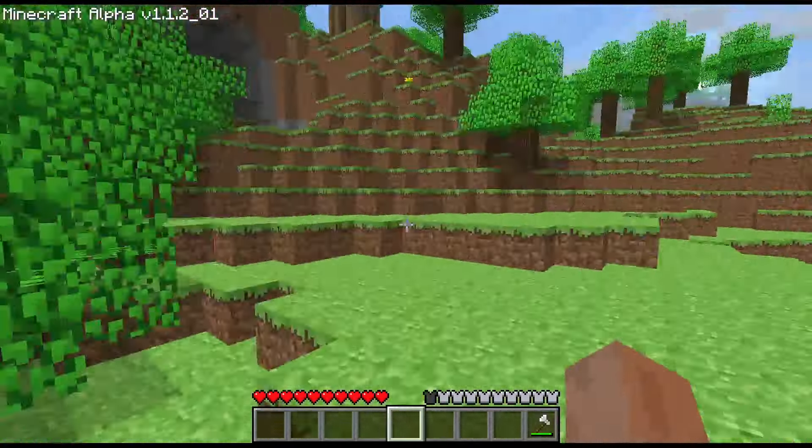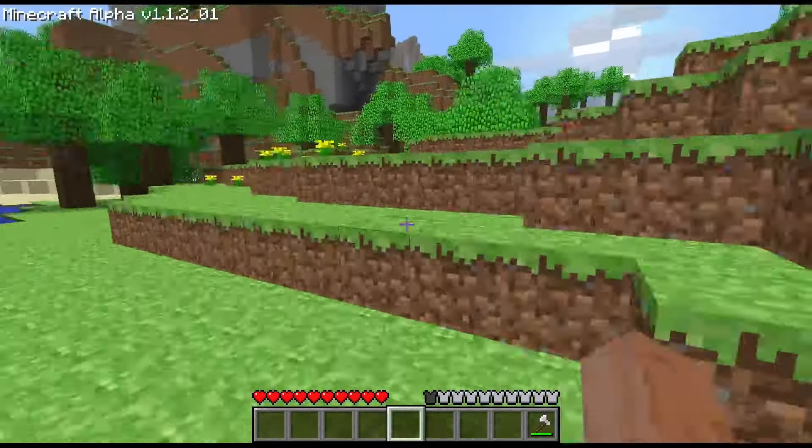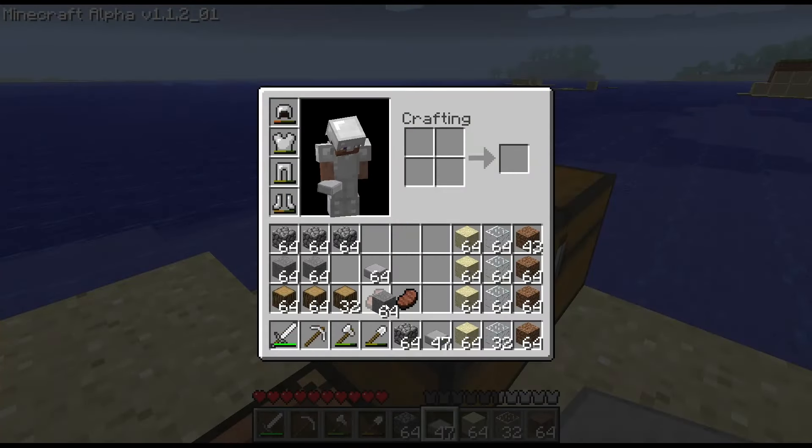Now that that part is over, and since sprinting isn't available yet, I'm going to move all of these materials over to the shoreline. That way it's close by to the project, and so I don't have to walk all the way back to my tower every time I run out of something. Now that everything is in order, we can finally get started with the build.